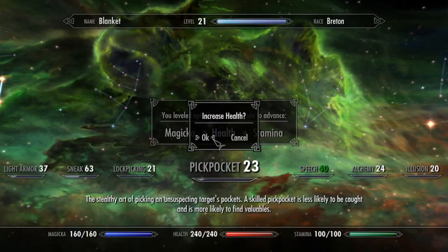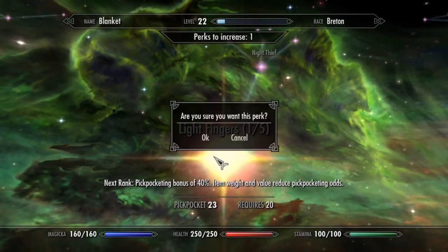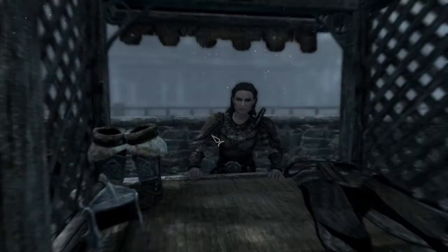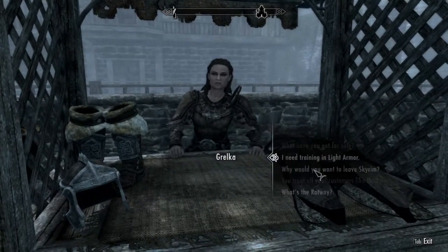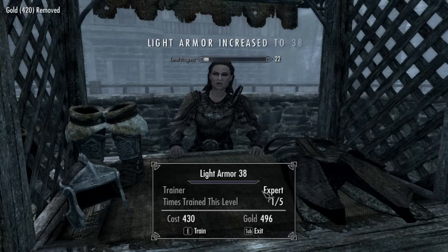Basically, I'm stealing from this woman who's training me in light armor. I'm putting points into light fingers, and then I'm getting her to train me in light armor. She's training me one point at a time.